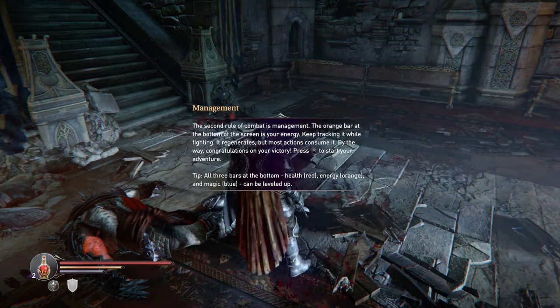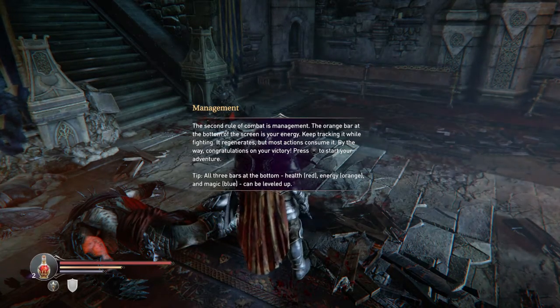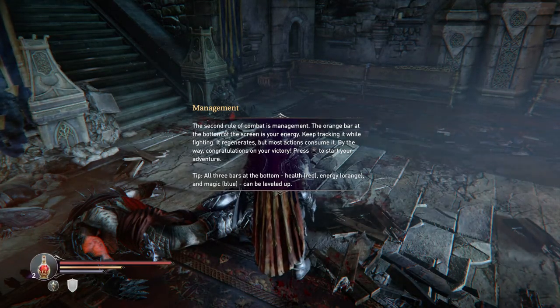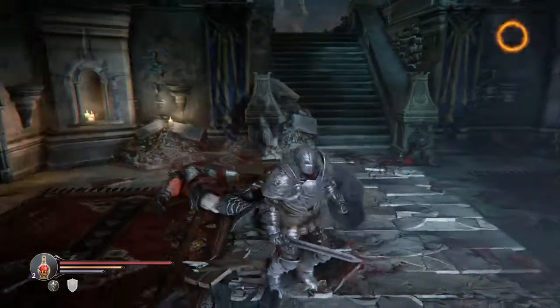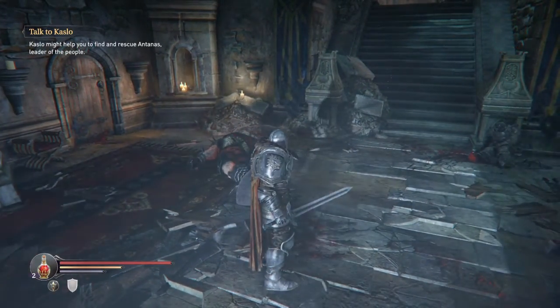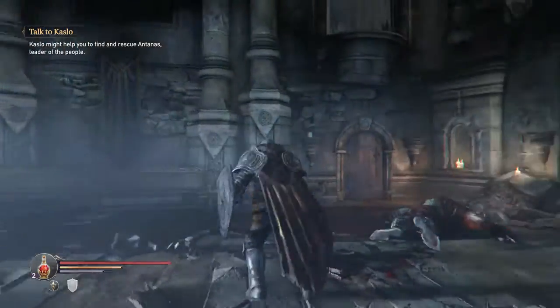You've got your health bar which is red, the energy bar which is orange, and your blue bar which is magic — and they can all be leveled up. You've got two health potions on the left, and they will only refill if you go to a checkpoint. There are some later points in the game where you can fill them slowly during gameplay.